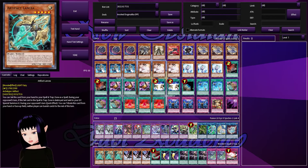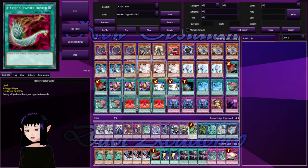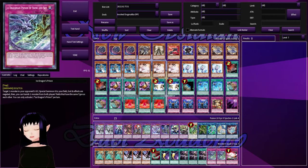Into our side deck it's pretty generic. We have a playset of Artifact Lancia because we don't want our opponent banishing stuff. DD Crow because Drytron still exists. One copy of Harpie's Feather Duster — actually one copy of Heartbeat Threather Ruster for back-row heavy decks like Qliphort. Two copies of Cosmic Cyclone. We also play a playset of Forbidden Droplet since we don't care about discarding cards. We could also use Dark Ruler No More if you prefer. Two copies of Ice Dragon's Prison for decks that use a lot of like-named cards, and one copy of Red Reboot.